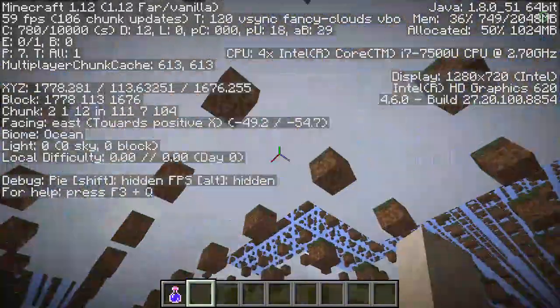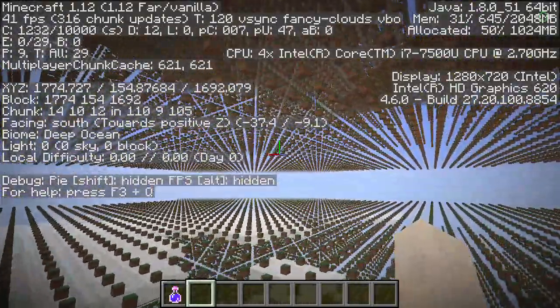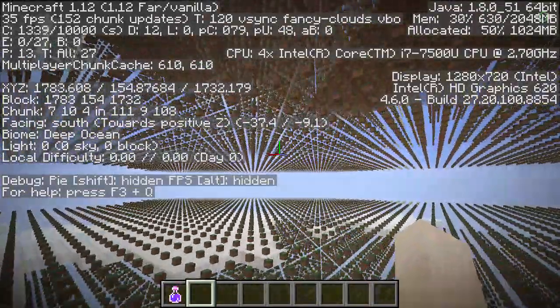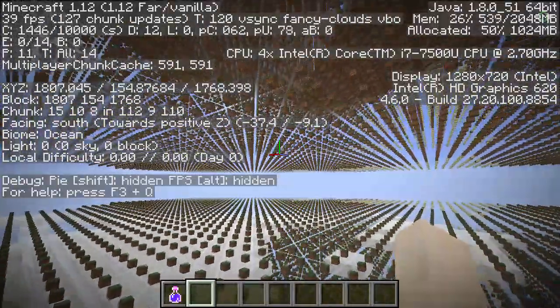The position we're now at is equivalent to about 50 septillion blocks out on a regular world on the z-axis, and 53 septillion on the x-axis, because the x and z noise multipliers in this world are both set to 30 sextillion — 3.0e22.